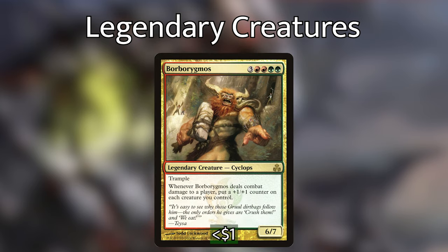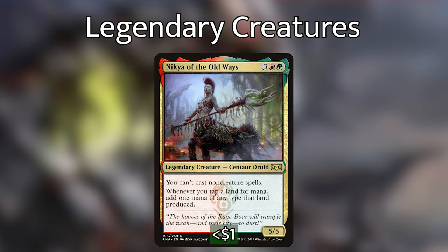Borborygmos is 3 red-red-green-green for a 6/7 cyclops with trample. Whenever it deals combat damage to a player, put a +1/+1 counter on each creature you control — that can get pretty out of hand with multiple copies. Nikya of the Old Ways is 3 red-green for a 5/5 legendary creature centaur druid. You can't cast non-creature spells, but whenever you tap a land for mana, add one mana of any type that land has produced. Having the ability to double our mana, then casting a copy of Nikya to triple it, can give us some very explosive plays.